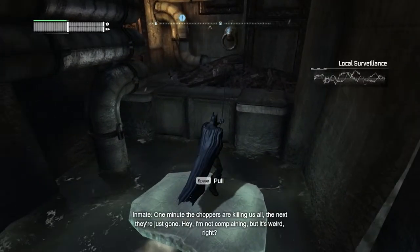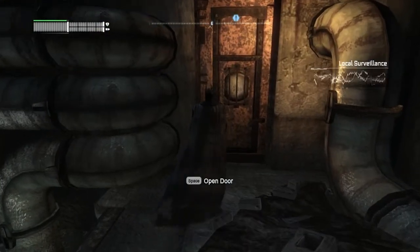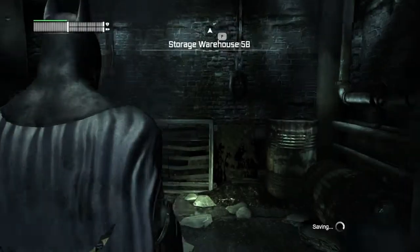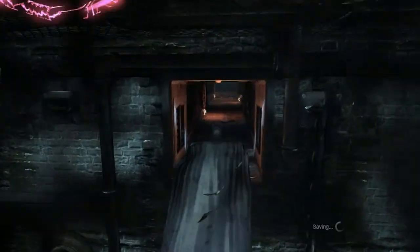One minute the choppers are killing us all, the next they're just gone! I'm not complaining, but it's weird. Through the door we go. Nora should be here. After this we only have to go to Freeze's building and let him know that she is in the Storage Warehouse 5B.